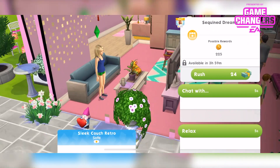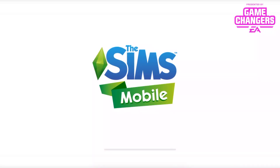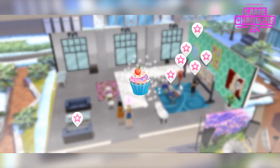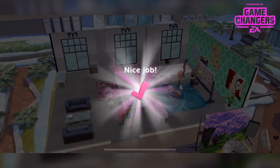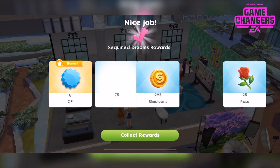We used to get so many more llama zooms than we do now. The final part is to complete the sequin dreams event twice. Tap the couch — because we've just done it, it's not available for another four hours, but this shouldn't apply to you because you'll have had llama zooms in between. If you make it through the llama zooms alive, of course! You will have to wait in between doing these two, unless you pay a little bit of sim cash.